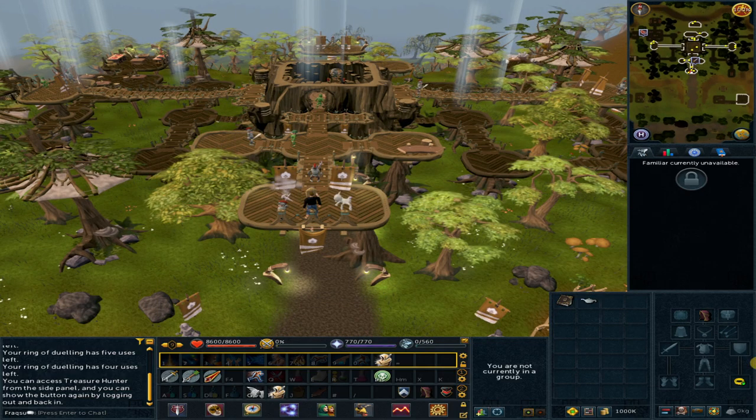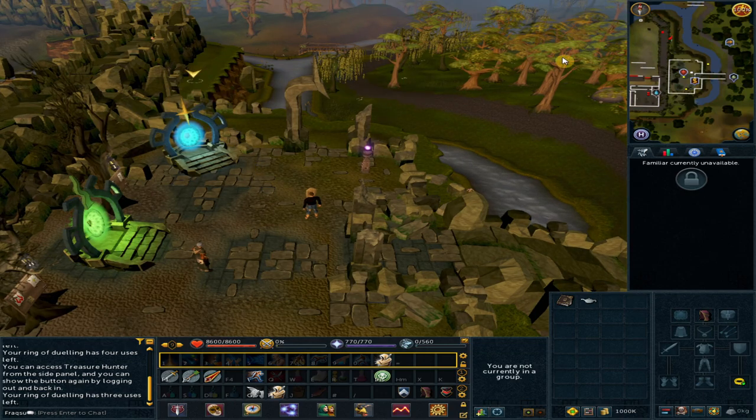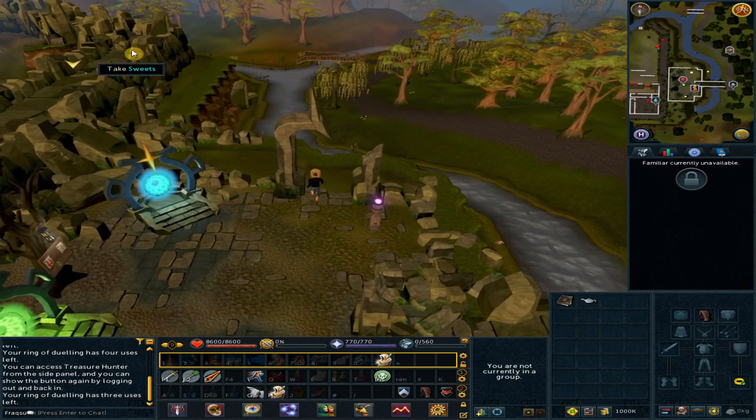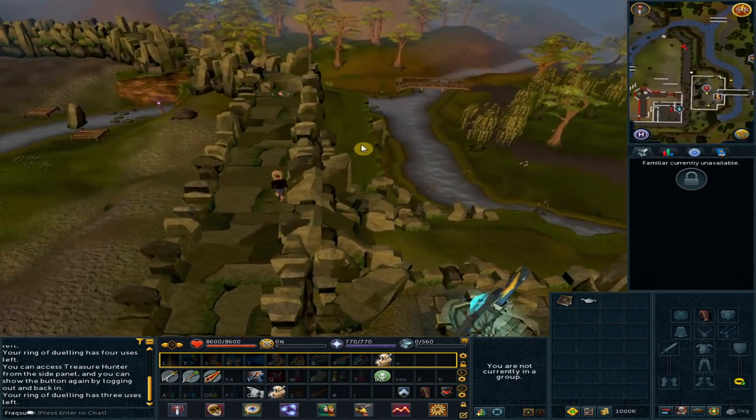Right-click the Ring of Dueling and select Castle Wars. Go northwest to the walls and pick up the sweets.